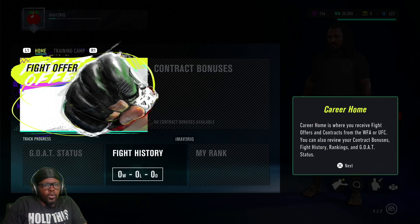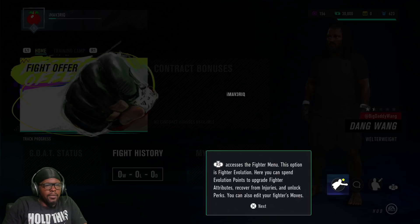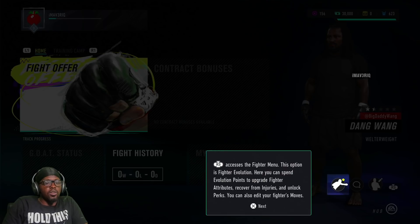Career mode is where you receive fight offers and contracts from the WFA or the UFC. You can also review your contract bonuses, fight history, rankings, and your GOAT status. In the Fighter menu, there's a Fighter Evolution option where you can spend Evolution points to upgrade your fighter attributes, recover from injuries, unlock perks, and edit your fighter's moves.